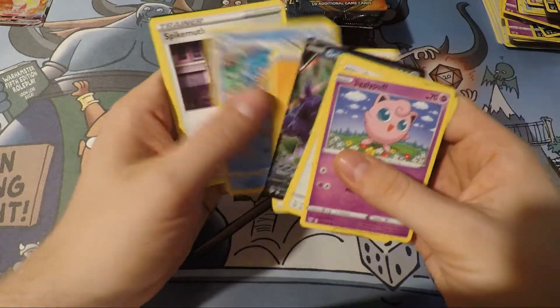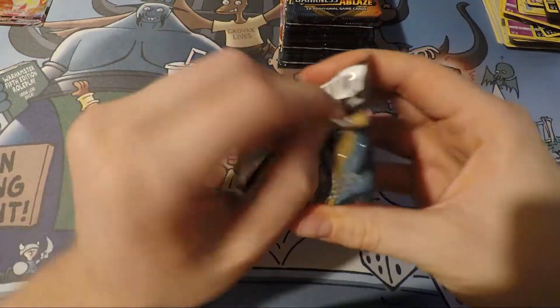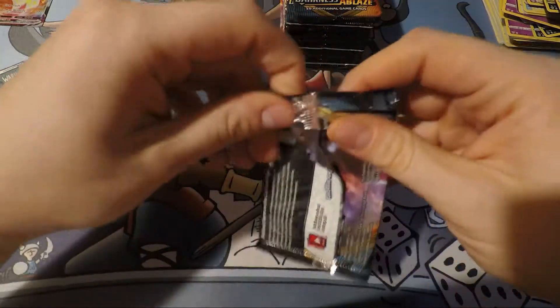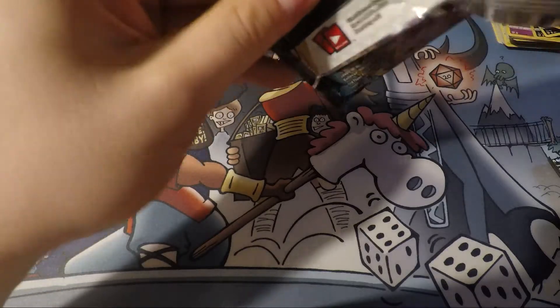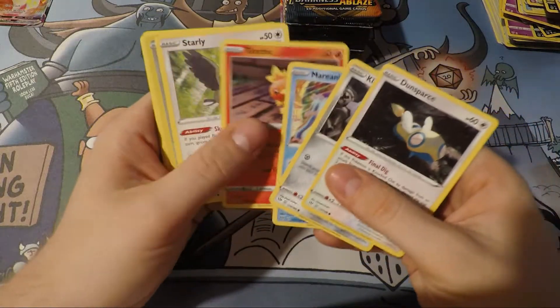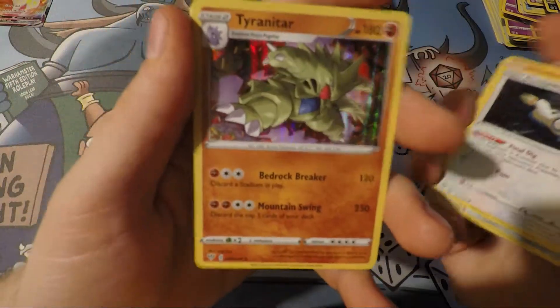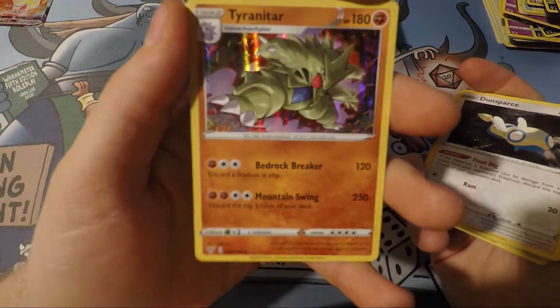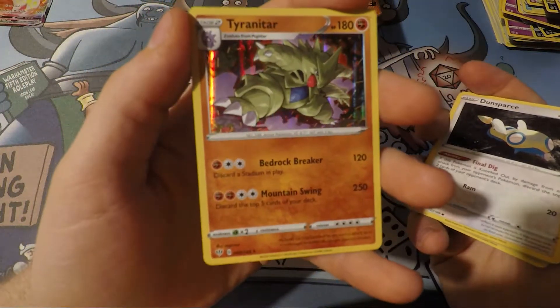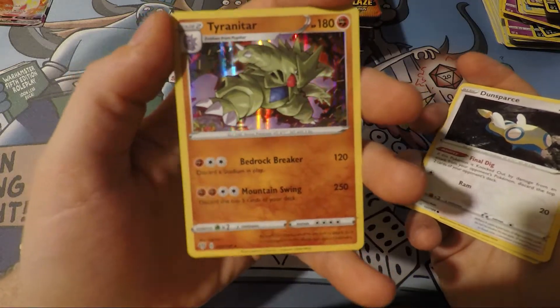Very good. Birdkeeper. I'm not a huge fan of birds. Dunsparce on top leading the way — whoa, Tyranitar! This is one of my favorite Pokemon. Way back in the day I had one that was all messed up, but I still had it in my binder because I loved it.